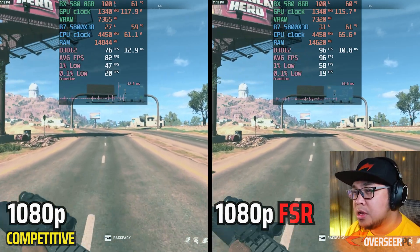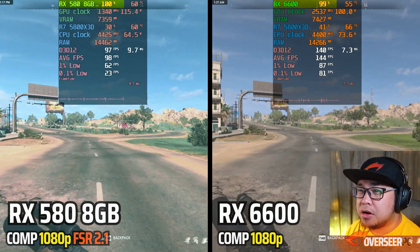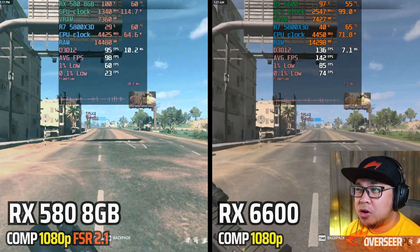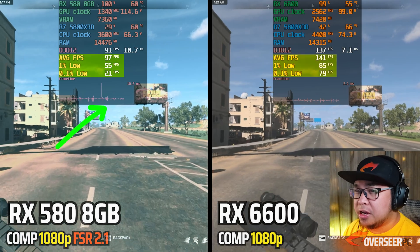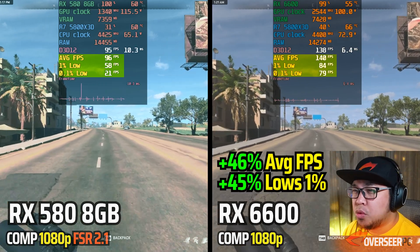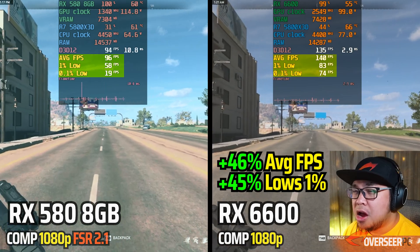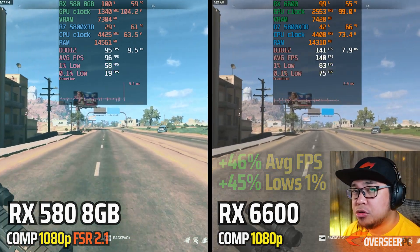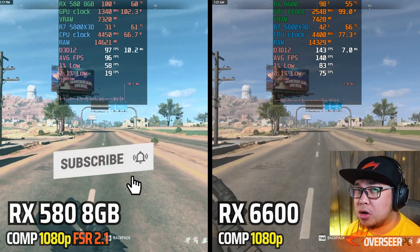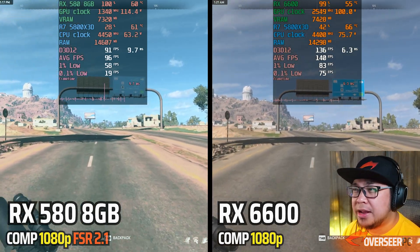Now comparing RX 580 FSR 2.1 versus RX 6600 native — both cards are near maxed out, with the RX 580 at 100% and the RX 6600 at 99%. The RX 6600 shows a huge lead: about 20–30+ fps advantage in 1% lows, and noticeably smoother gameplay. The micro-stutters are a Warzone Season 5 issue that affects all cards after each patch.